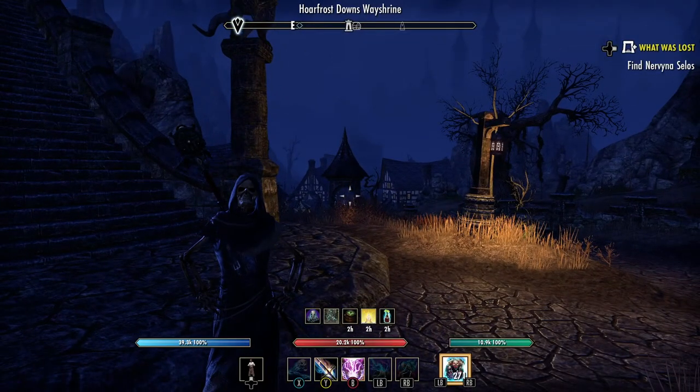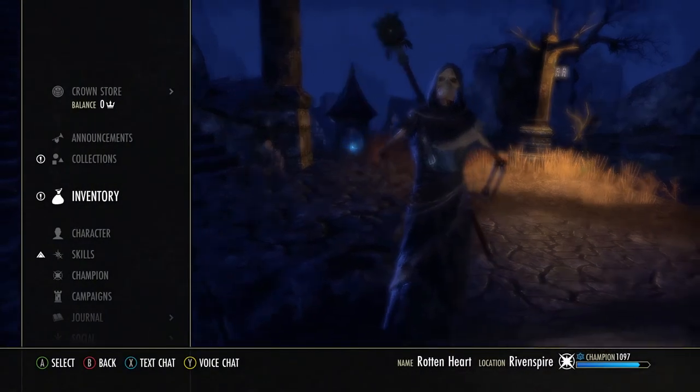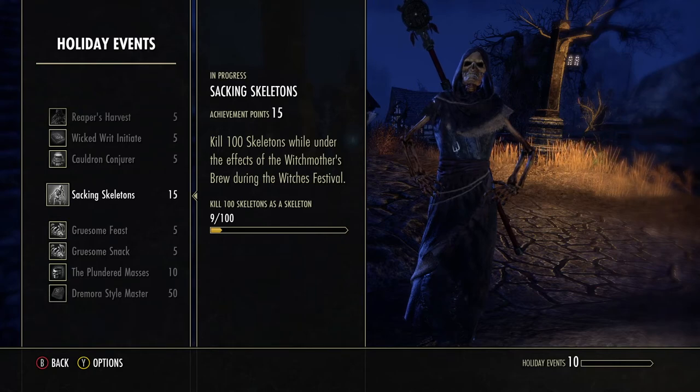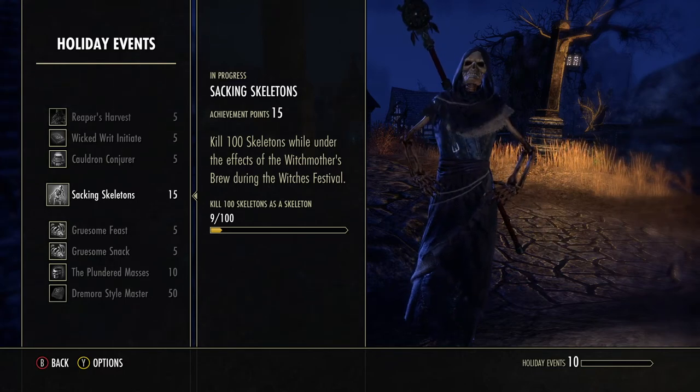Hey everybody, this is Joby and today we're going to do the achievement '100 Skeletons.' First, what you need to do is open your menu, go to Journal, Achievements, Holiday Events, and you're right there — Sacking Skeletons. I already have nine. I tried to do it in the Hall of the Dead but it really takes a long time.